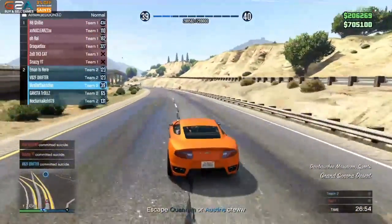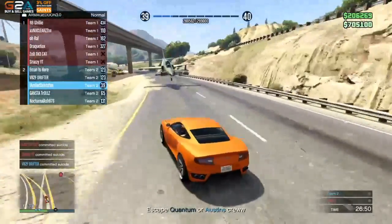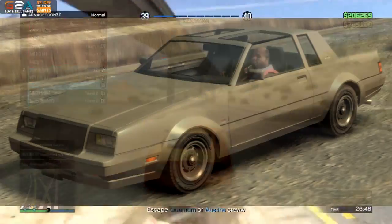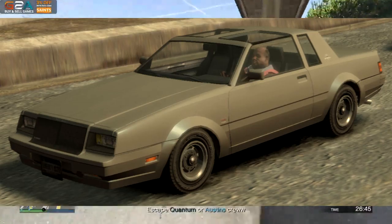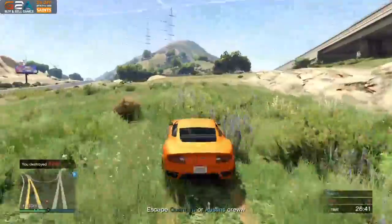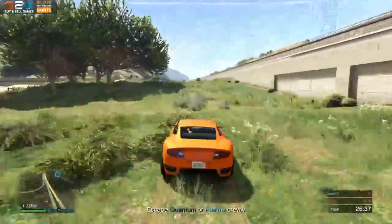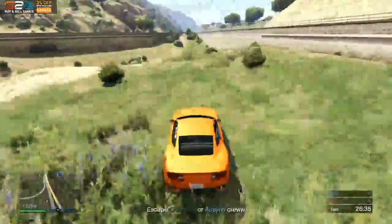The Faction has two different versions — maybe one is the regular version and the second is the one on screen now with the convertible top. And maybe one of the Virgos could be a four-door car instead of a two-door car — that could be one of the extra versions of it.